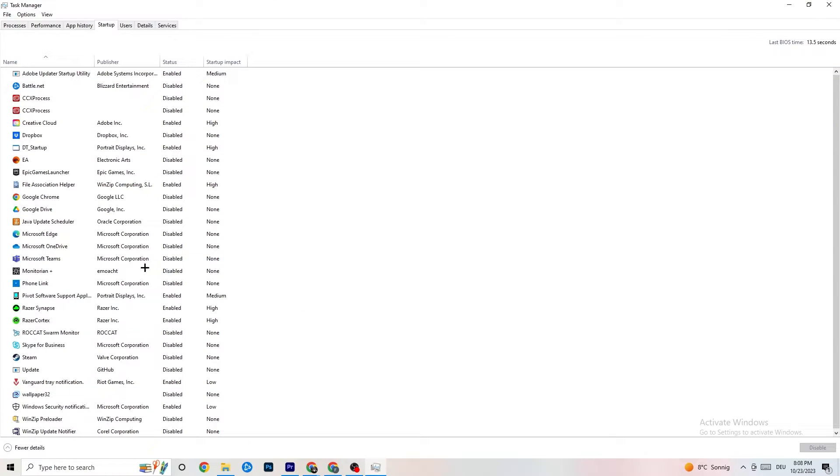Also in Task Manager, go to the Startup tab. I've disabled nearly everything here. Disable every program that auto-starts in the background to decrease GPU and CPU usage. For example, if you see Adobe Update or similar startup entries, right-click them and select Disable. Do this for every program you don't need. Once finished, close Task Manager.